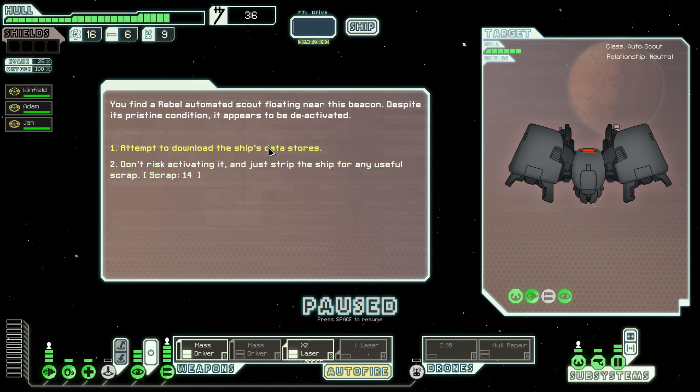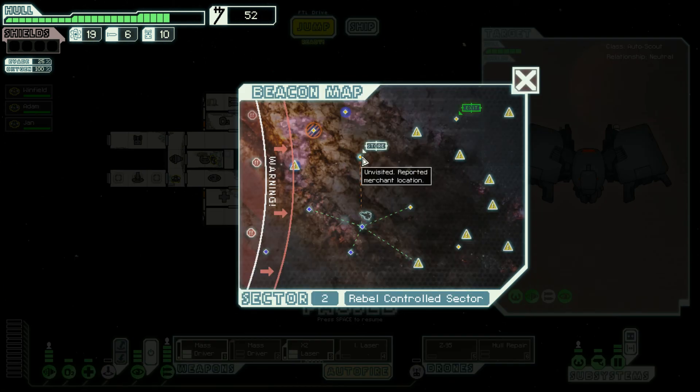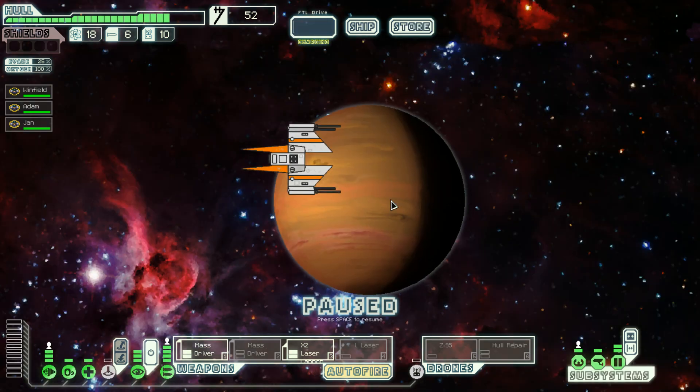It doesn't seem to have a shield so it will be an easy battle. It worked — I mean you don't even have to fight it. It was a map! Fantastic — so we know where the ships are and especially where the asteroid field is, because the asteroid field is bad news if you don't have shields.